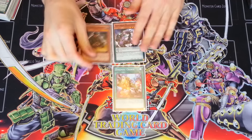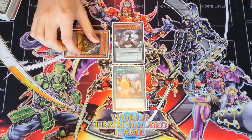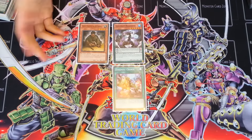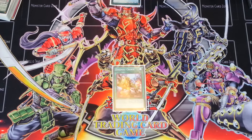You're going to Special Summon the Brachion and then Normal Summon the Nishipachi. At this point Nishipachi's effect can switch itself, or you can target your opponent's monster and switch it - which can be really good, you can do some more damage to them that way. Then at that point you are going to Synchro Summon and Special Summon the Bredo.